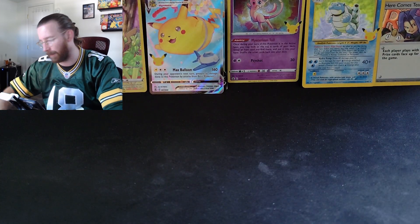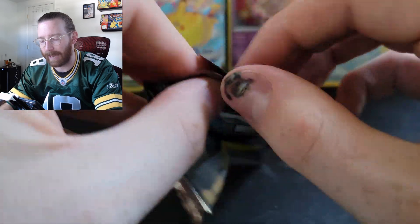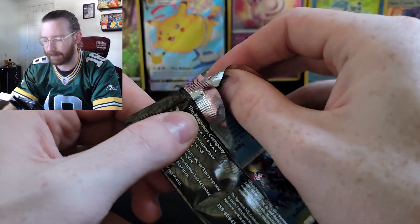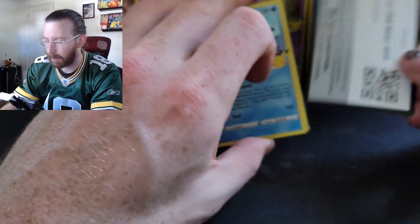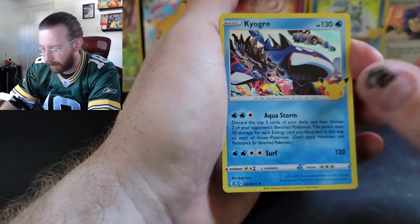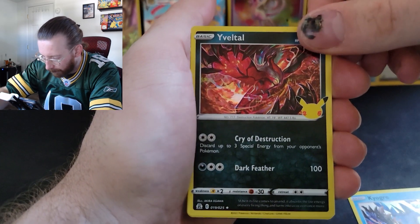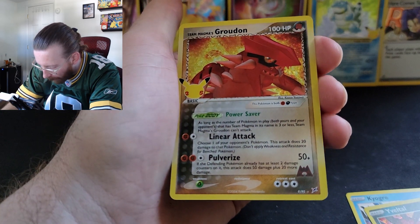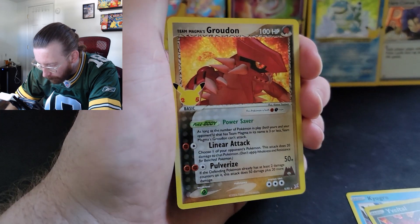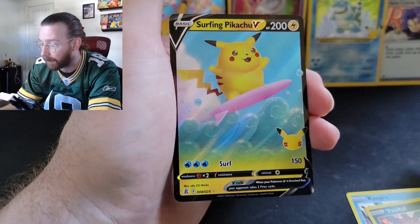We're doing good, guys. This is a happy opening — it's not like I'm opening other stuff and not getting anything. I'm going to get stuff, because there's not that much to get. It's going to treat you well. Code card, code card. Kyogre again. Yveltal. Magma's Groudon — another one of those cool, awesome looking retro cards. You can see the holo in there on him. And on the back — Surfing Pikachu.